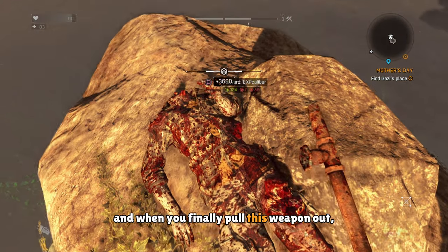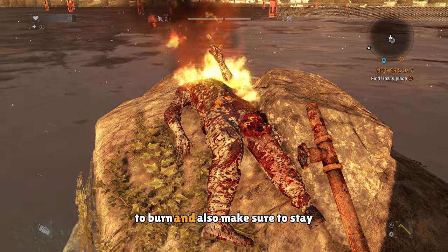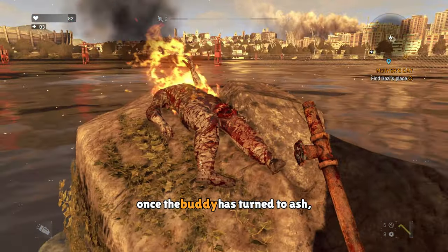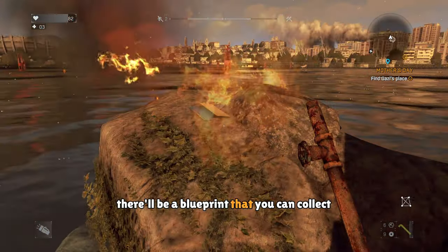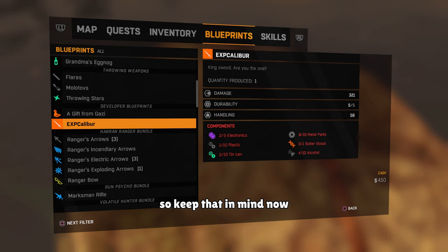And when you finally pull this weapon out, make sure you stay and wait for the body to burn. Also make sure to stay a little farther away so that you don't burn yourself. Once the body has turned to ash, there'll be a blueprint that you can collect for the weapon. The blueprint is not as strong as this weapon, so keep that in mind.